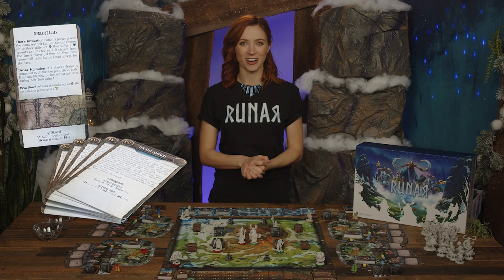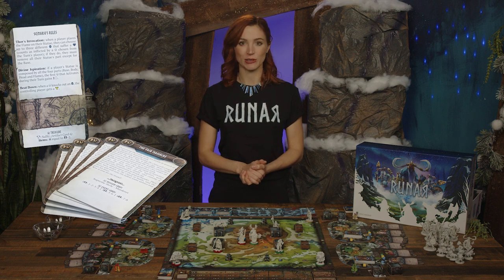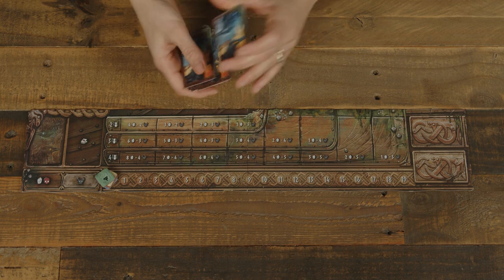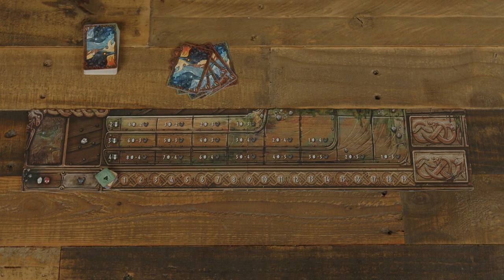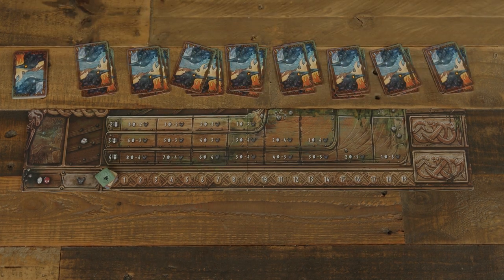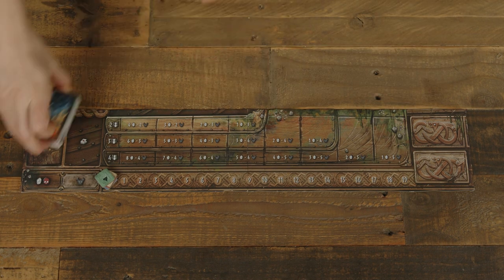Setup begins with the scenario card. In the first game of a Runar campaign, this is the 1A card; otherwise, follow the instructions on the campaign sheet from the previous game. Read the intro aloud, then place the destiny board and put each player's point token on the zero space of the points tracker. Shuffle the destiny cards into a single deck, then take the event cards indicated on the scenario card depending on the number of players. Return the rest to the box. Divide the destiny deck into a number of smaller decks according to the number of players — in our case, 8 decks with 3 cards each. Place an event card on each of these decks, shuffle them separately, then form a single deck by stacking them and place it on the destiny board.